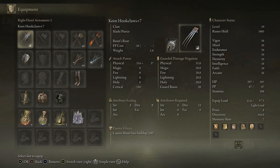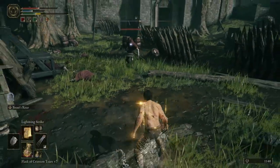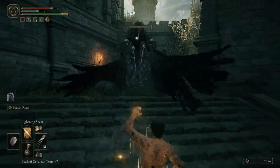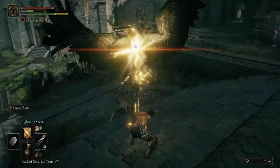To complete this look, we are using the hook claws as our main weapon and the claw mark seal. The seal is used to cast all sorts of completely Marvel lore appropriate incantations like the bestial sling, the beast claw and beast vitality. I guess other incantations can be used as well, but I've never seen Logan sling a fireball or a lightning strike, have you?